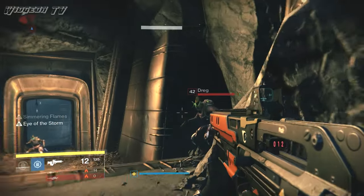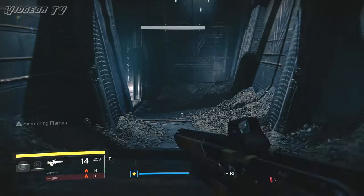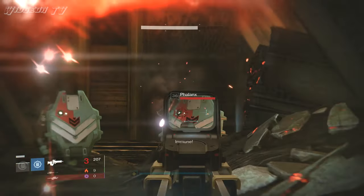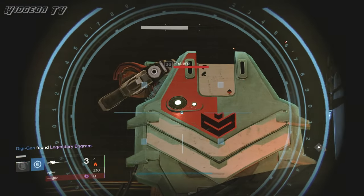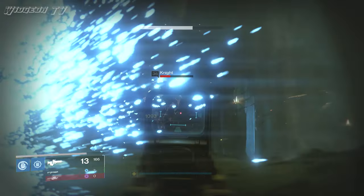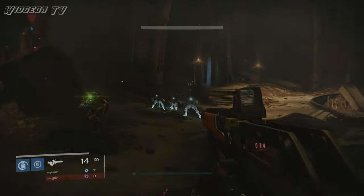I wanted to see what else Armor Piercing Rounds could pierce. The first thing that came to my mind was the Phalanx Shield. So I took a stroll over to the Dreadnought, found some Phalanx and shot them — nothing from my Scout Rifle and nothing from my Sniper Rifle. Next I thought about the Hive Knight Shields and after shooting them again, also no results. This made me pretty disappointed, but I'll get into my disappointments later in the video.